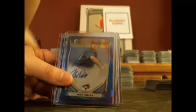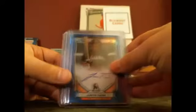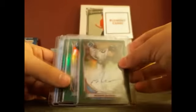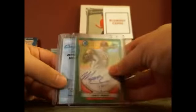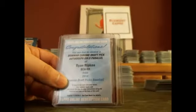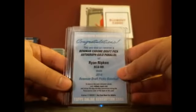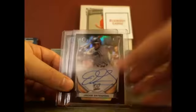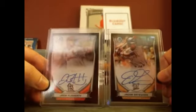Blue refractor autos to $150: Nick Wells, Justin Twine, Cole Tucker, and Nick Gordon. Also to $2.99: Austin Dakar, Scott Blewett, and Matt Imhoff. One gold autograph: Ryan Ripken. And two black refractor autographs: Jacob Gatewood and Jack Flaherty.